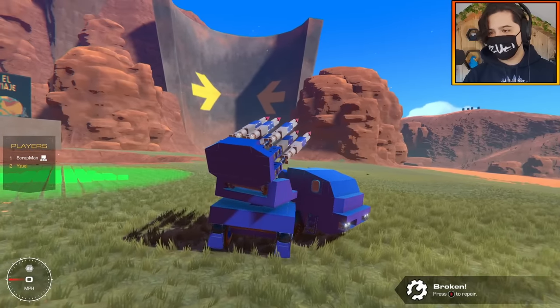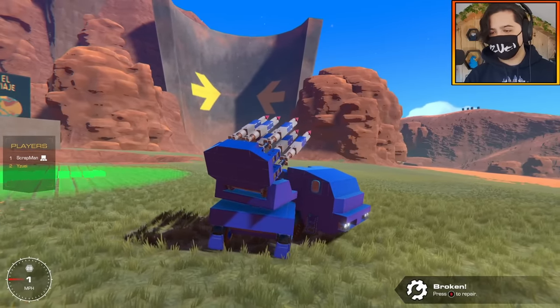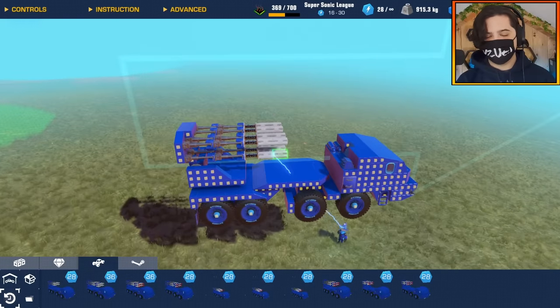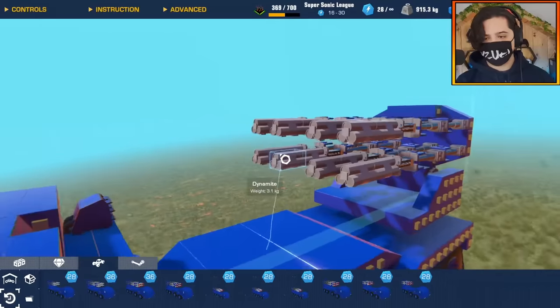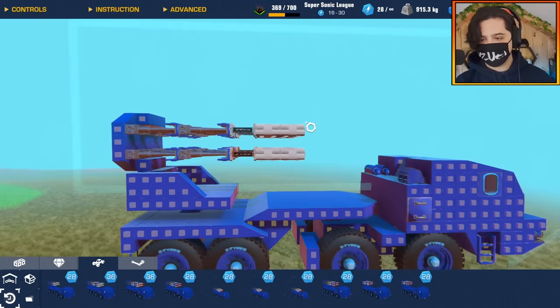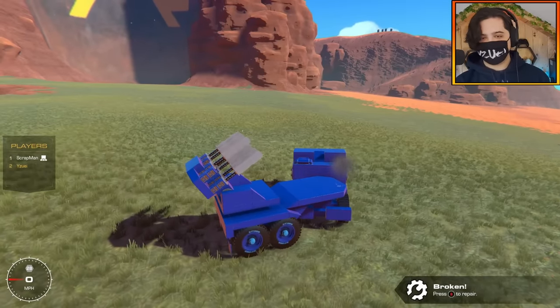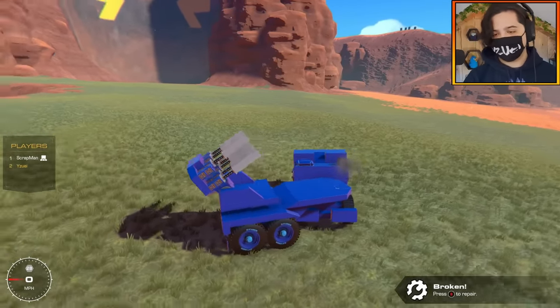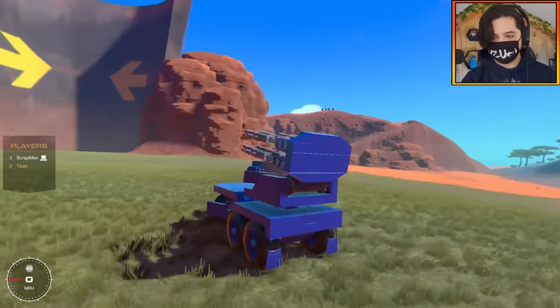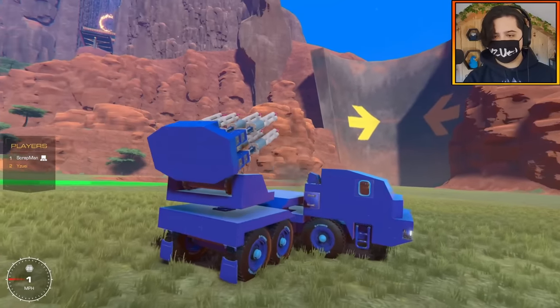It actually launches pretty far, it's just the trajectory is not very well aligned. I actually think the little rocket thruster in the missile was the issue, so I removed them altogether. I removed the cone too, so I'll just work around not having any form of propulsion in the rocket itself. Everything is now programmed, so let's actually give this a test.